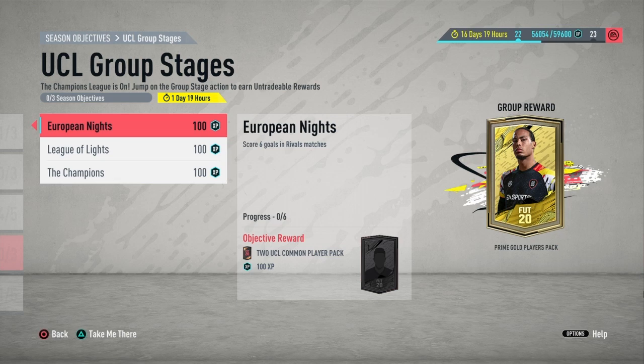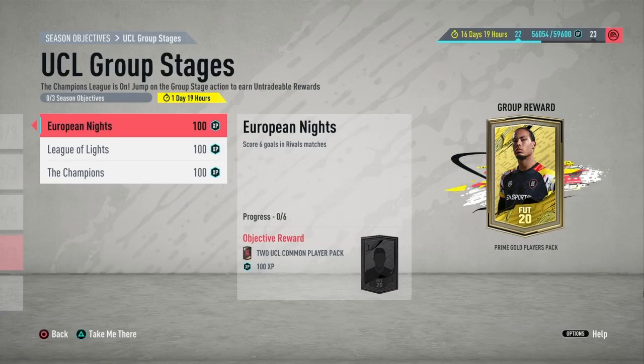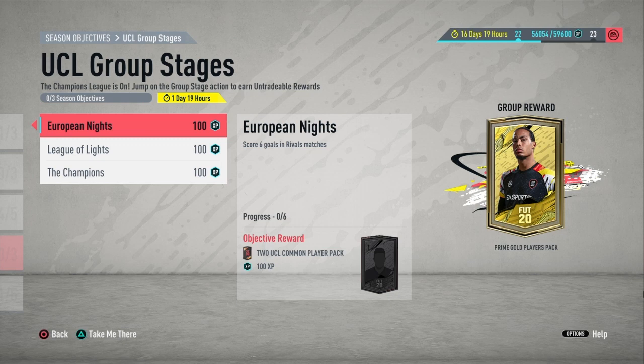The UCL Group Stages involves three objectives that you have to complete, and you get yourself four packs in return. On the right of your screen you will see a group reward of a Prime Gold Players Pack — also known as a 45,000 coin pack — so a great pack to earn. Just above the first objective you can see how much time you have to complete it; at the time of this recording I have one day and 19 hours remaining.